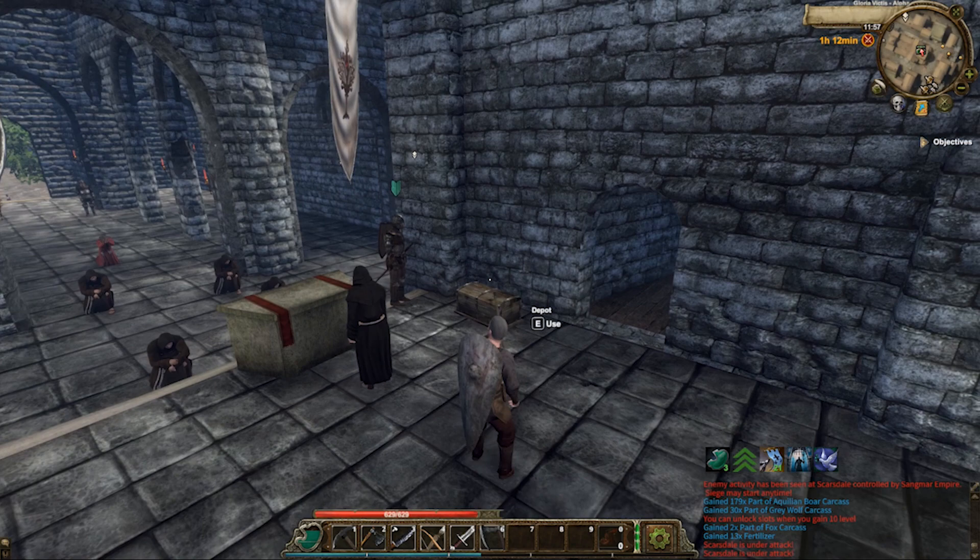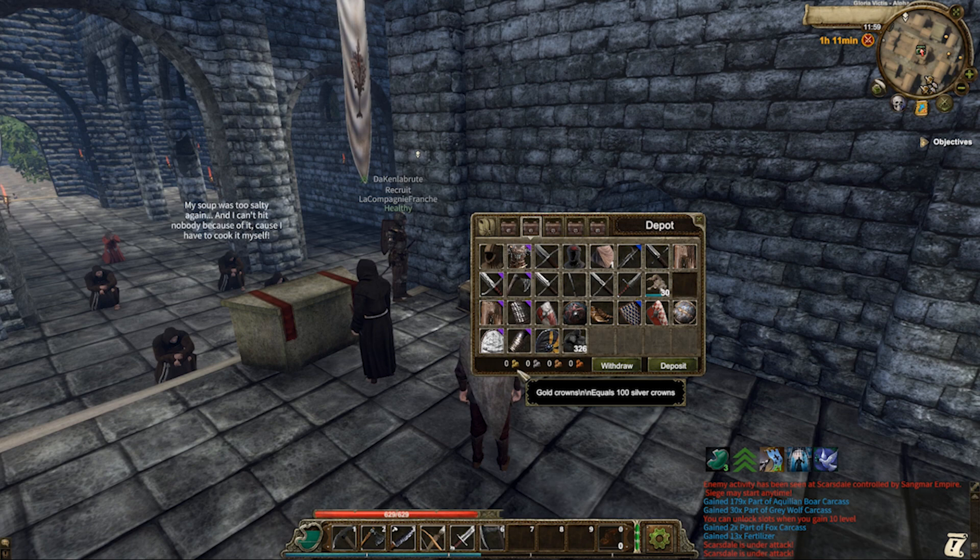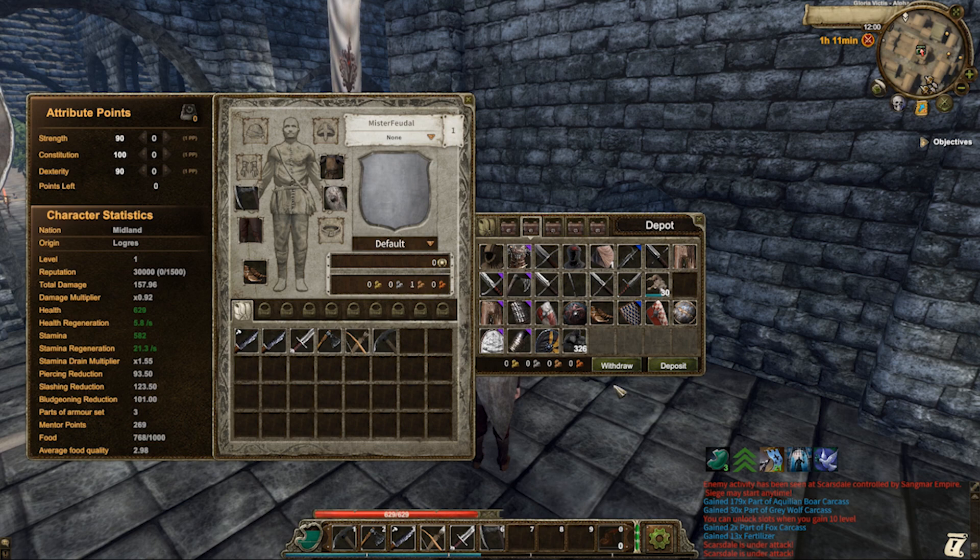Not only can you add items, but you can also add money. We have one iron crown, so let's deposit one iron crown into our depot bank. We have now saved ourselves one iron crown into the depot.